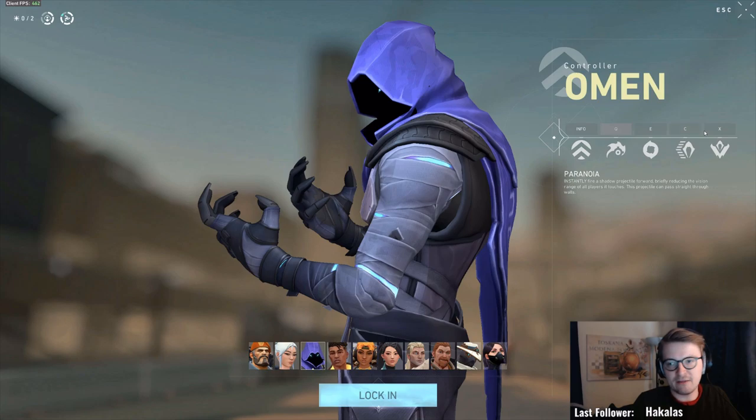In general every champ in Valorant has four abilities: three normal abilities and an ultimate. From the three normals, there is one that they have every round. If you look at Omen's ability that refreshes every round — one he can do twice — it's the Dark Cover. Basically you can see on the map where you put your dark cover with your mouse, and you can adjust it with your keyboard. This dark cover is an orb that is similar to smoke.